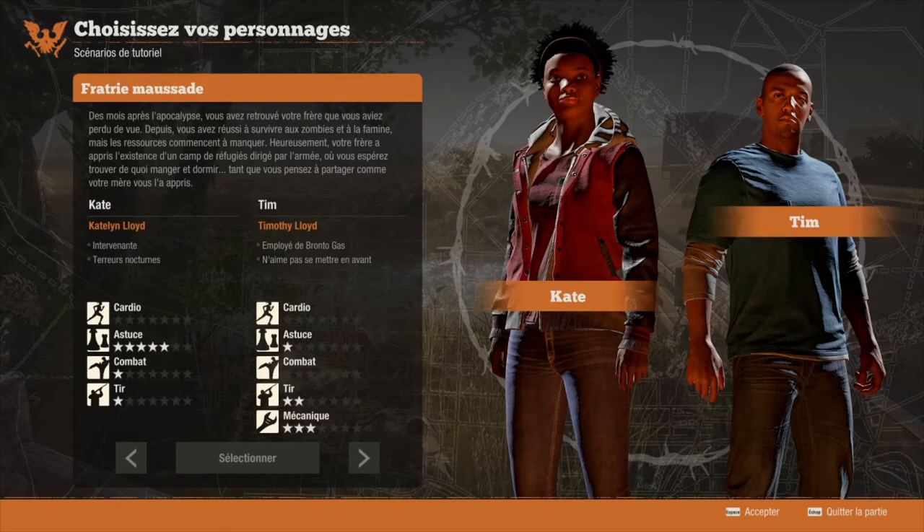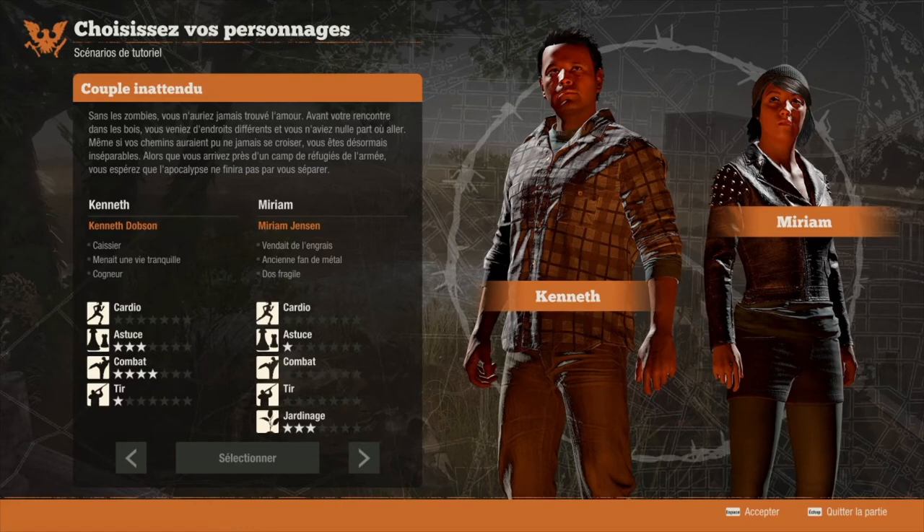Le deuxième duo est Kenneth et Myriam. Pour leur petite histoire : sans les zombies, vous n'auriez jamais trouvé l'amour. Vous veniez d'endroits différents, et même si vos chemins auraient pu ne jamais se croiser, vous êtes désormais inséparables. Alors que vous arrivez près d'un camp de réfugiés de l'armée, vous espérez que l'apocalypse ne finira pas par vous séparer. Kenneth est caissier et cogneur. Myriam est vendeuse d'engrais, ancienne fan de métal, et a le dos fragile. Cette team n'est pas des meilleures.